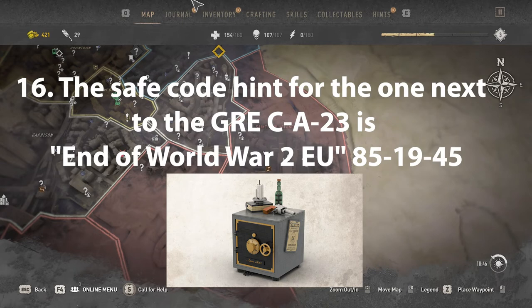The safe code hint for the one next to the GRI CA23 — the code is 851945.